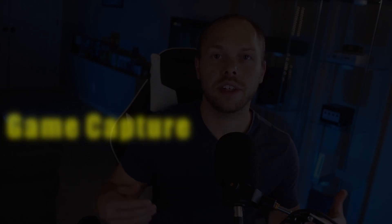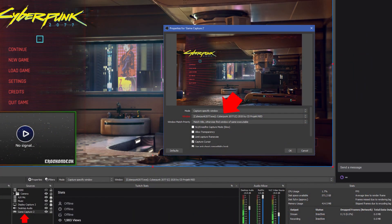Tip number five: make sure you're using game capture over display capture when capturing your gameplay for your live stream. Game capture is significantly less resource intensive compared to display capture, so it's going to free up a lot of resources and allow your OBS and game to run better — basically dropping a lot fewer frames. The only caveat is that game capture can be a little finicky with higher frame rates, especially on Cyberpunk, so go into your Cyberpunk settings and cap it at 60 fps. Make sure you're streaming in 60 fps and using game capture over display capture.